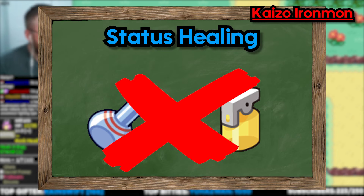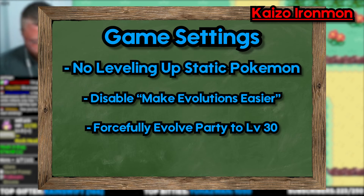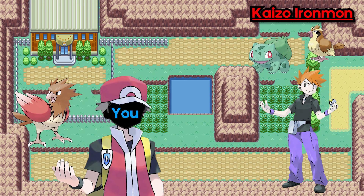The Kaizo randomizer settings are slightly different as well. Static Pokemon must not have a level increase. You are not allowed to have Make Evolutions Easier activated. You must also force fully evolved Pokemon at level 30. You also have to add 3 additional Pokemon to your boss trainers — boss trainers include Gym Leaders and your rival. So for example, on your second battle with your rival, he will have 3 additional Pokemon, meaning he has 5 Pokemon you have to defeat.